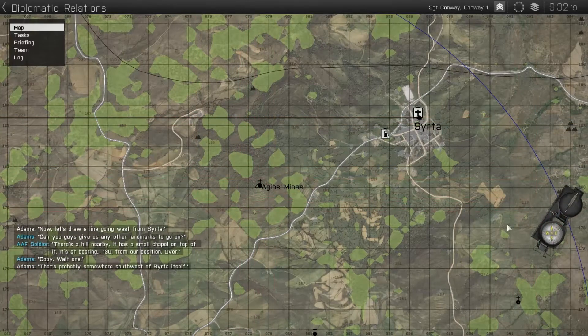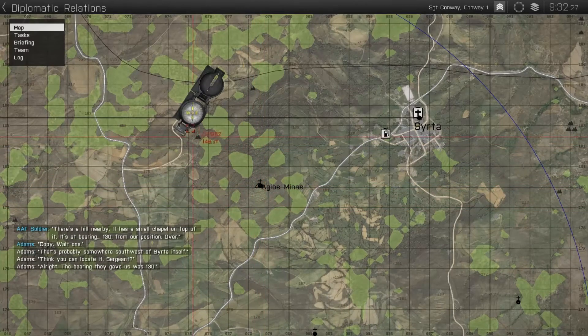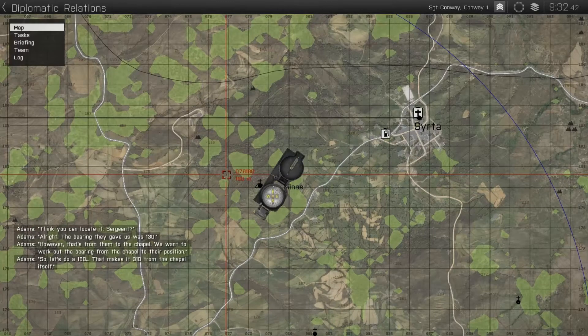Think you can locate it, sergeant? Alright. The bearing they gave us was one-three-zero. However, that's from them to the chapel. We want to work out the bearing from the chapel to their position — so let's do a 180. That makes it three-one-zero from the chapel itself. You'll notice the lines intersect.